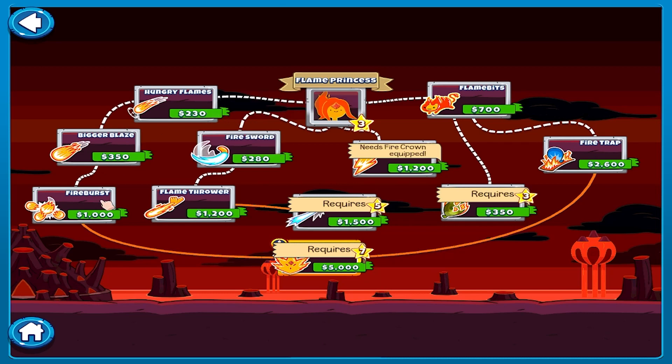Flame Princess throws even bigger fireballs, and additional fireballs burst from the original - more fireballs from fireballs! Flame Princess slashes with the Sword of Flames. FP projects a non-stop stream of blazing fire. Flame Princess and nearby allies attack faster.